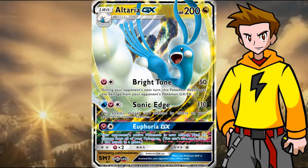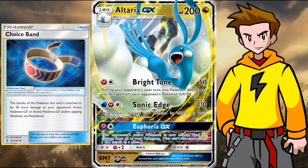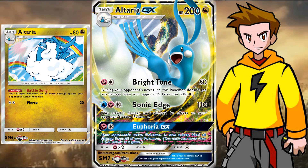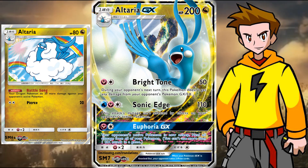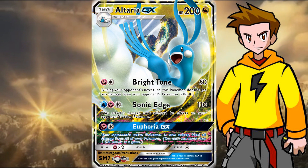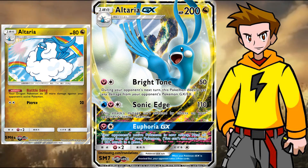I know the damage output is rather low, and we need two energies since Double Dragon Energy is only legal in Expanded. But think about this — we have the Devoured Field, we have Choice Band, so we're already dishing out 90 damage. Dealing that attack is two-shotting a lot of things. And if we smack down a baby Altaria, which is also in the set, we deal 110 damage for that attack and then become invincible for a turn. The non-GX Altaria boosts the damage output for all of your Dragon types by 20. So with multiple Altarias out you could even deal more than 110.